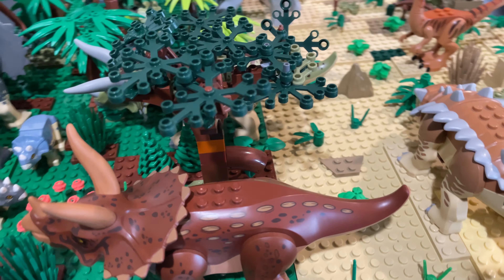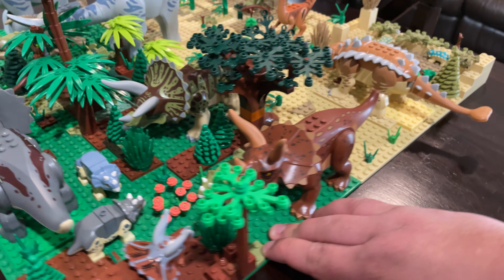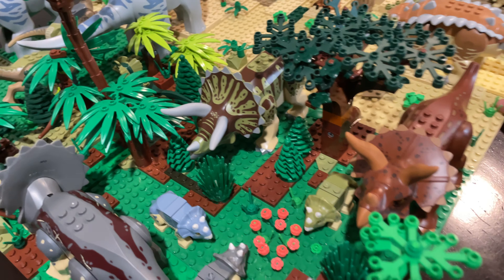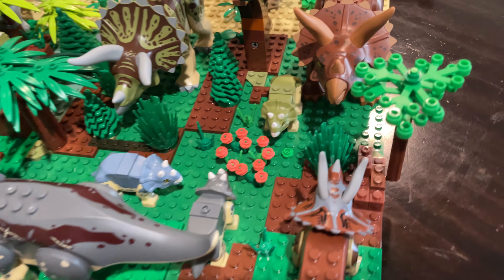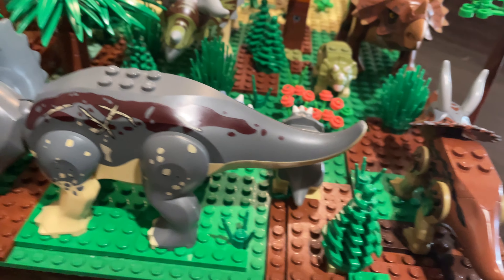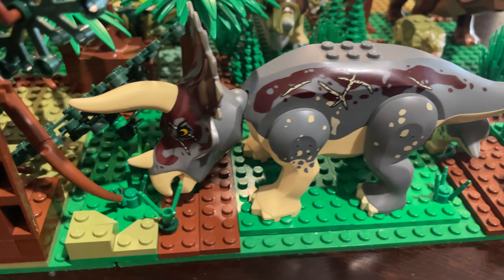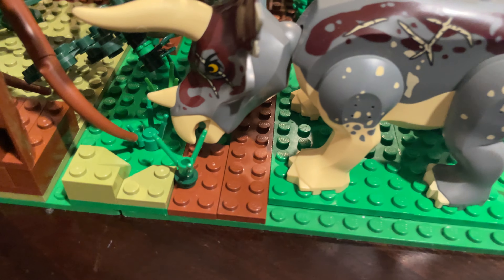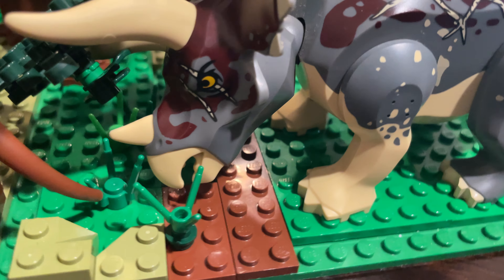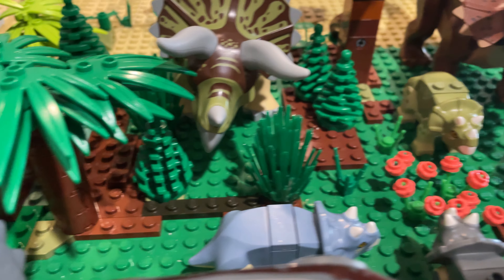And we'll move on right over here to where we have the Triceratops family, or herd I guess we could say. We have the adults here who are grazing. This one is the oldest. As you can see, it has all these battle scars on it. And it's taking some nice grass in right there to keep its energy up, as well as this one over here.